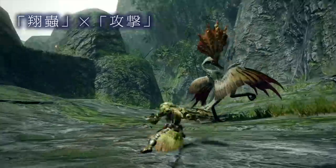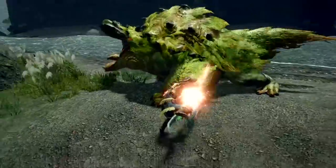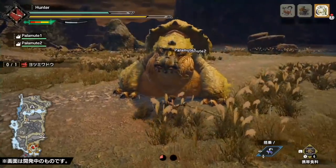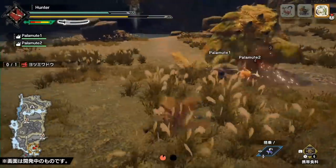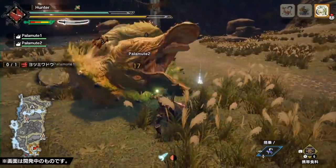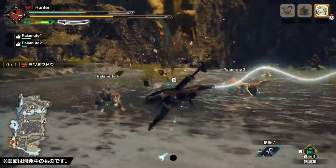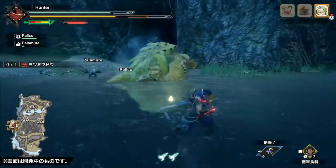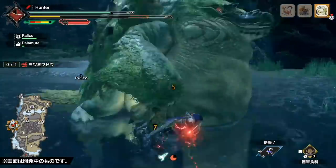Outside of using the upward thrust to do aerial attacks and the forward thrust to open up new combo paths, each weapon has a variety of special Wire Bug Arts that they can pull off, some requiring one gauge and some requiring two. The rate at which the Bug Gauge will recharge after the skill is different depending on both the attack and the weapon. Using the Wire Bug is going to be a major strategic part of combat in Monster Hunter Rise. For example, if you get knocked down from a monster and you have gauge available, you can use the Wire Bug to instantly escape that situation, or simply move around and avoid attacks, or if you have an opening, use the Wire Bug's skills to really do some punishing damage.